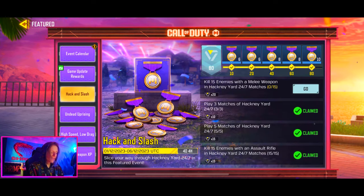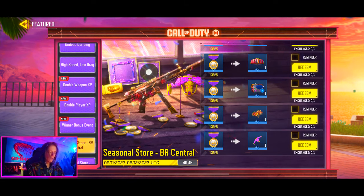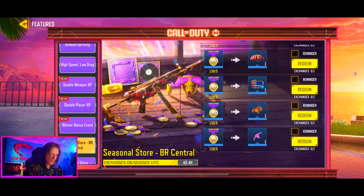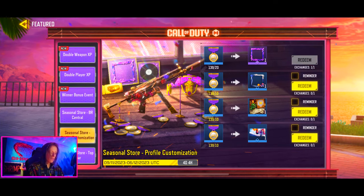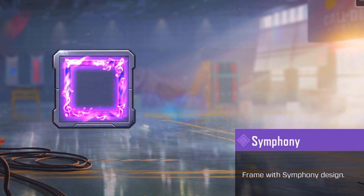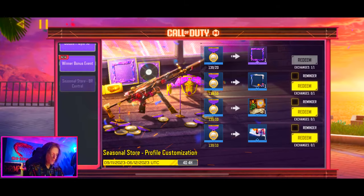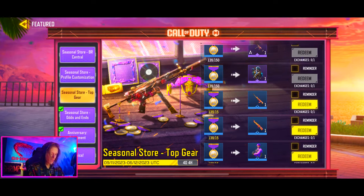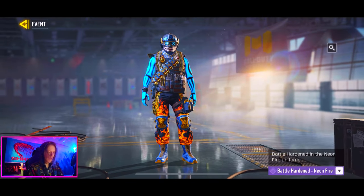Once you scroll down to Hack and Slash and Undead Uprising, these are ways you can get medals — basically a currency that lets you get more free stuff. There's a little shop with some custom items: some blue rarity profile customization, calling cards, and your top gear. You can get an epic QQ9 that looks pretty awesome, and a Battle Hardened Neon Fire skin.